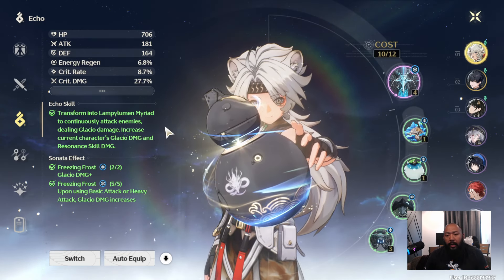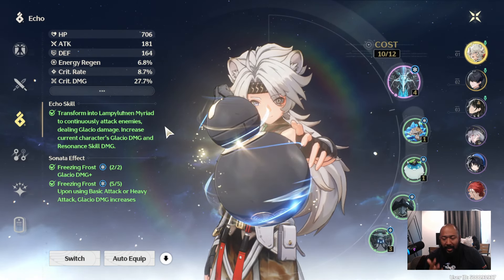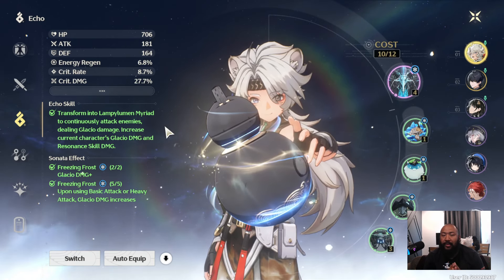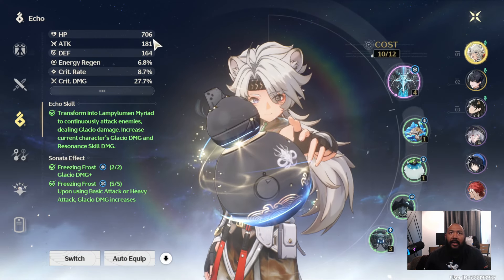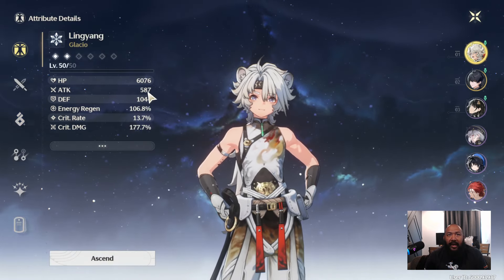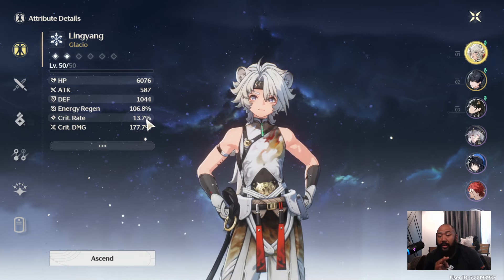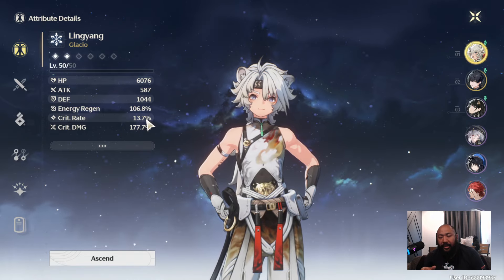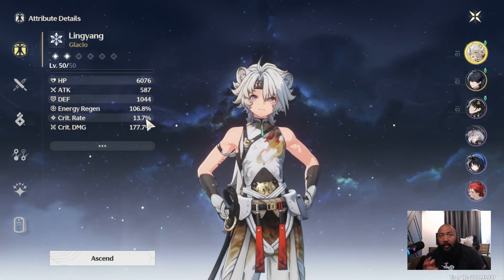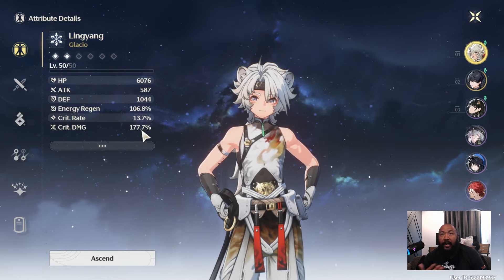There are four important stats in order of importance. Attack for damage dealers is always going to be the most important. After attack, the next thing is crit rate — these two are the most important. Crit rate is your chance to deal bonus damage; the higher it is, the more consistent your damage output will be. Once you have those two locked in, get as much crit damage as possible without sacrificing your crit rate or attack.